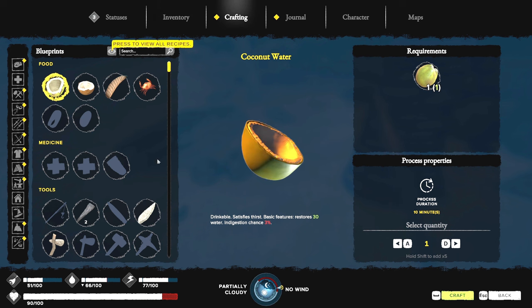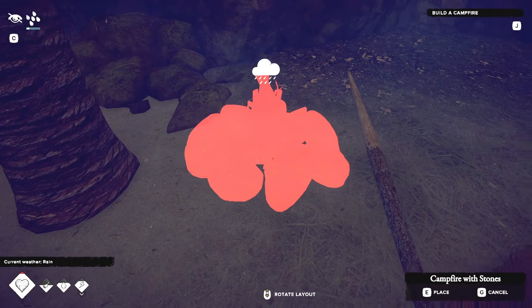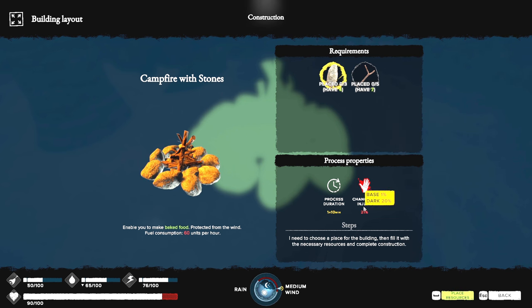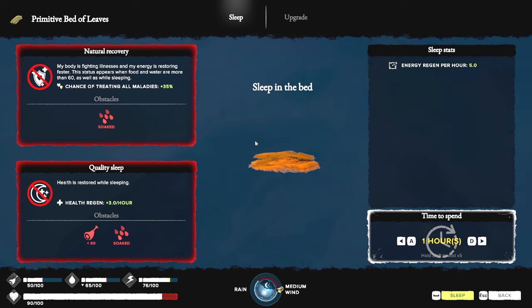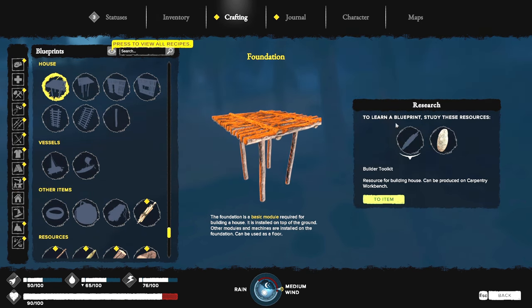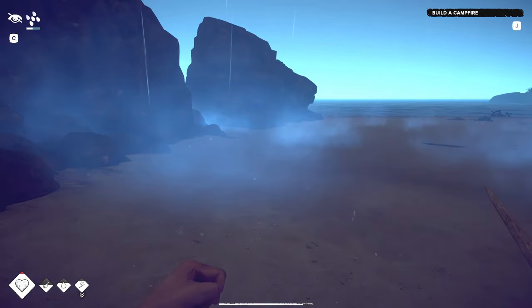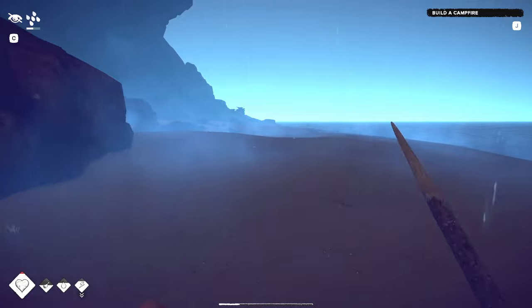Let's craft — there we go, place it as close to the tree as possible. I don't think this campfire is going to be protected from rain but the game told me to do it. 21 percent chance of injury because it's dark. Soaked — quality of sleep is terrible. Is there anything I can build? I don't have what I need for any of this. You know what, I'm going to the cave — this is ridiculous. I can't light a fire, I can't sleep properly. The game should really tell you to go to the cave, especially if it's going to rain on the first night.